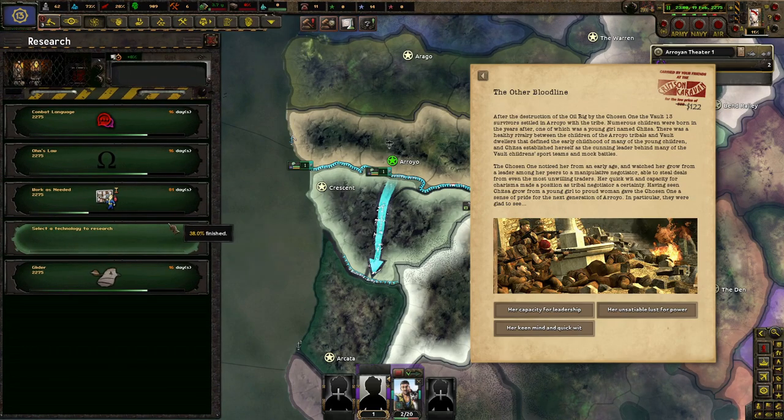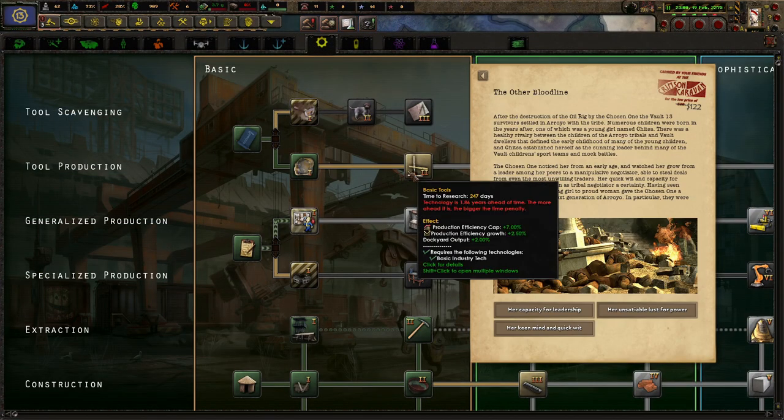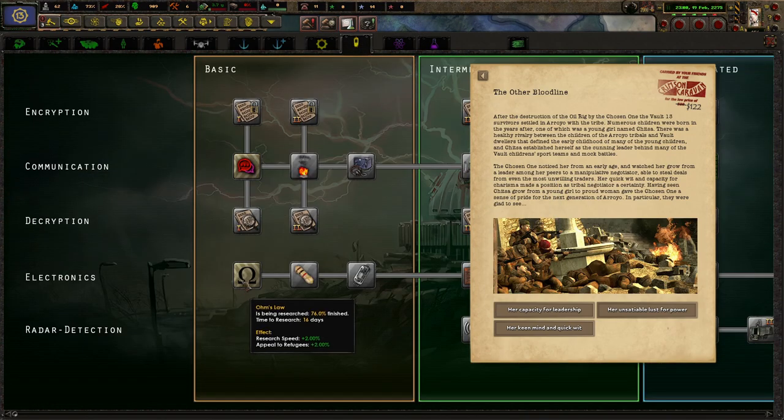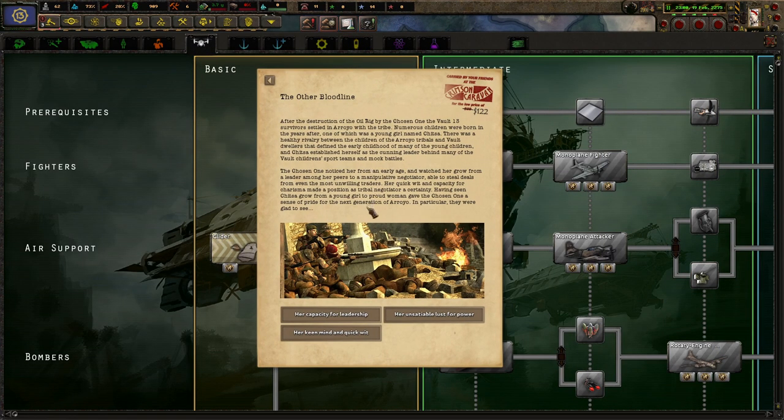The other bloodline. Out of the destruction of the oil rig by the Chosen One, at Vault 13, survivors settled in Arroyo with the tribe. Numerous children were born in the years after, one of which was a young girl named Chitza. There was a healthy rivalry between the children of Arroyo, the Tribe, and Vault Dwellers that defined the early childhood of many. Chitza, a savager, was seen as a cutting leader behind many of the Vault children's support teams in mock battles. Chitza was noticed from an early age, growing from a leader among her peers to a manipulative negotiator — able to steal deals from even the most unwilling traders.